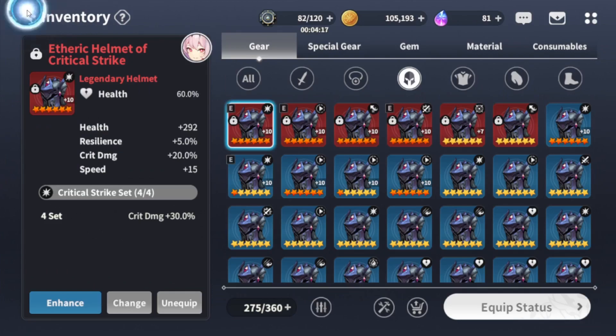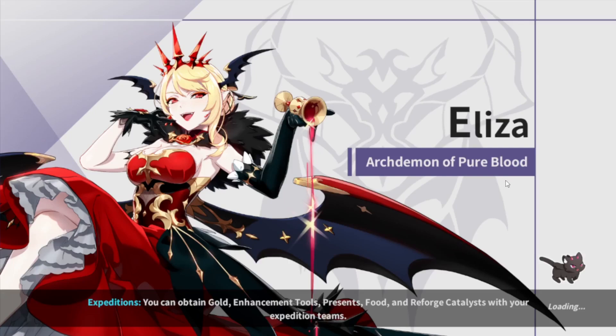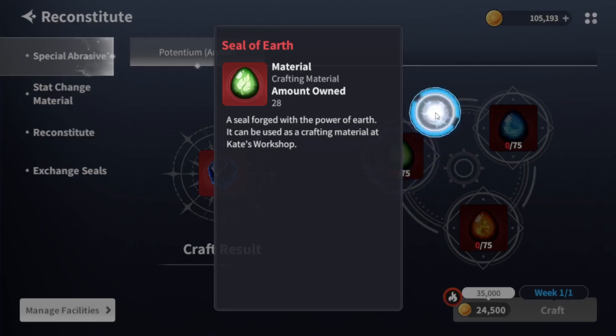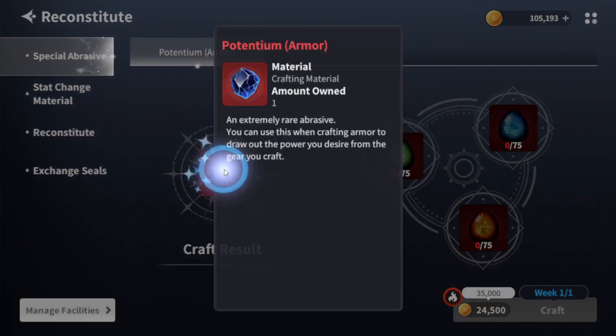I think some of these are pretty good. Let's go back into the base — I want to talk about the last section in Kate's Workshop, the Reconstitute. For the Potentium, you need the Seal of Earth, Seal of Water, and Seal of Fire, which drop from the three gear dungeon bosses. The higher you go, the more you get — I'm going to go on a limb and say you get 14 per stage 11, because I did two stage 11s.